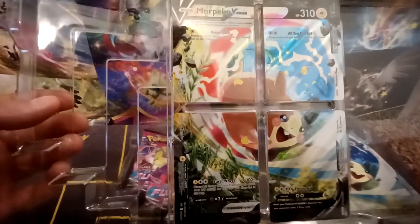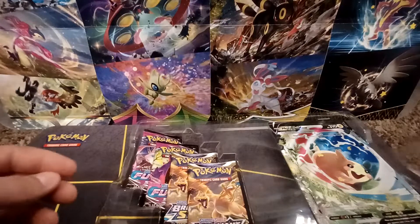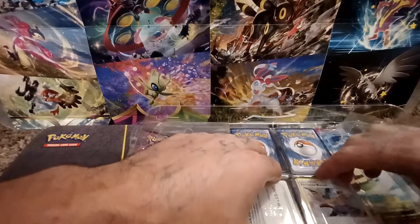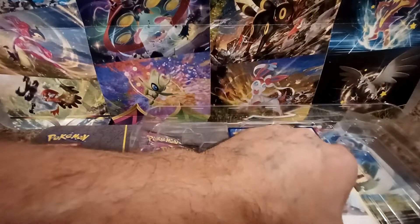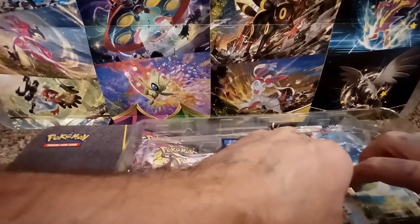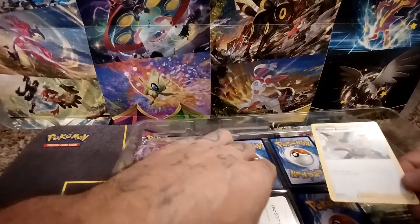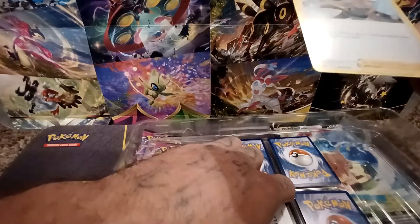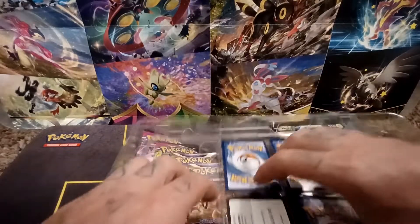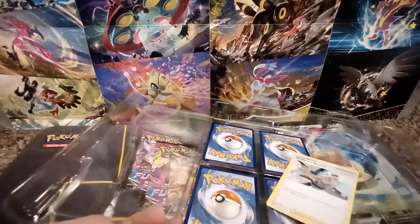There's a look at those four cards that make up the V Union, and then inside there's a Professor Burnett — that's promo SWSH167 on that Professor Burnett — and a code card.